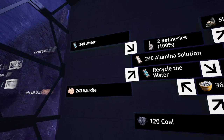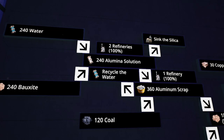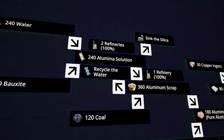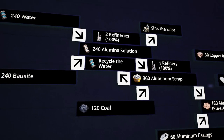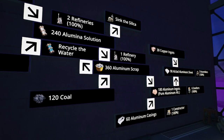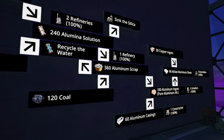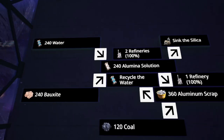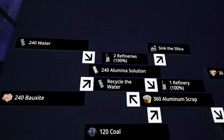We'll start by mining 240 bauxite and combining that with 240 water from water extractors to make 240 alumina solution in two refineries. The alumina solution recipe also creates a bit of silica, which we'll just sink — we won't make use of it here. The alumina solution then passes into another refinery along with 120 coal brought in via train line, producing 360 aluminum scrap. That recipe also creates 120 water, which we send back into the first two refineries to complement the 240 we're extracting, making the full 360 needed for the alumina solution.